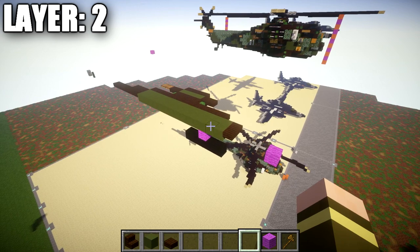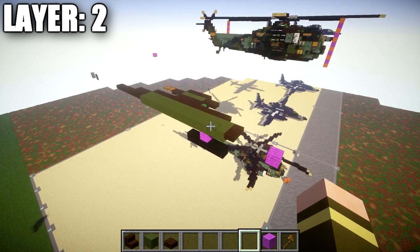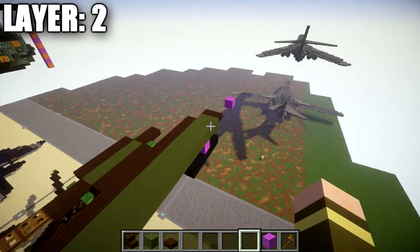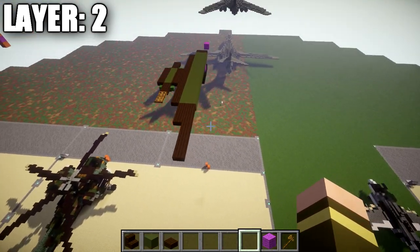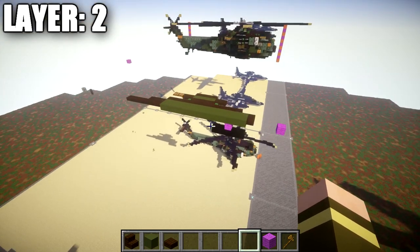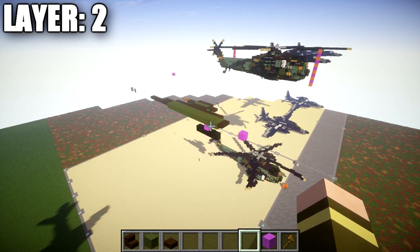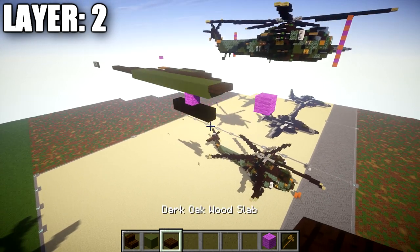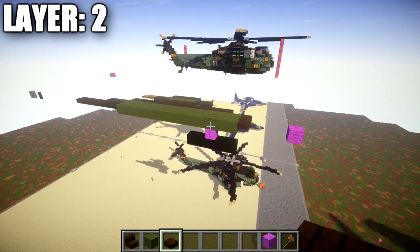Also with this aircraft, we are going to be building half on half off. If you are new to my aircraft tutorials, I like to do half on camera and half off. With this build being mostly symmetrical, we're going to do one half of the layer on camera and leave the other half for you to copy over in between layers. It's pretty simple and you'll get the hang of it as we progress through the build. Let's go ahead and move into layer 2 and get started.